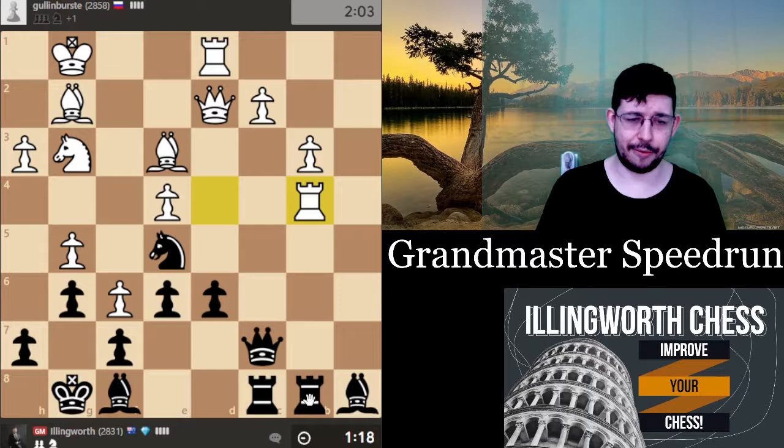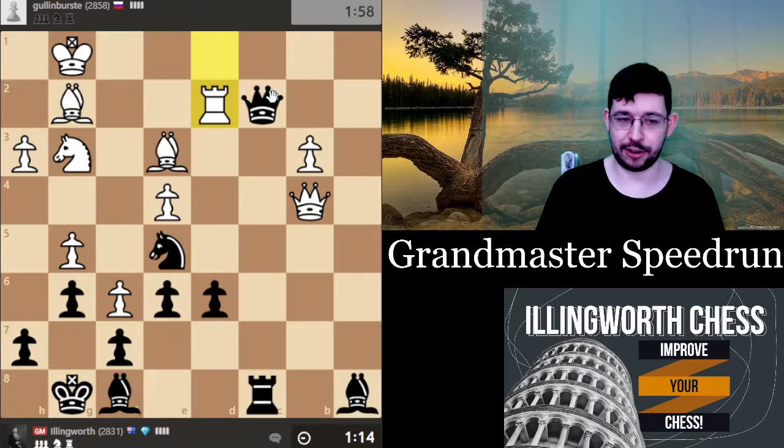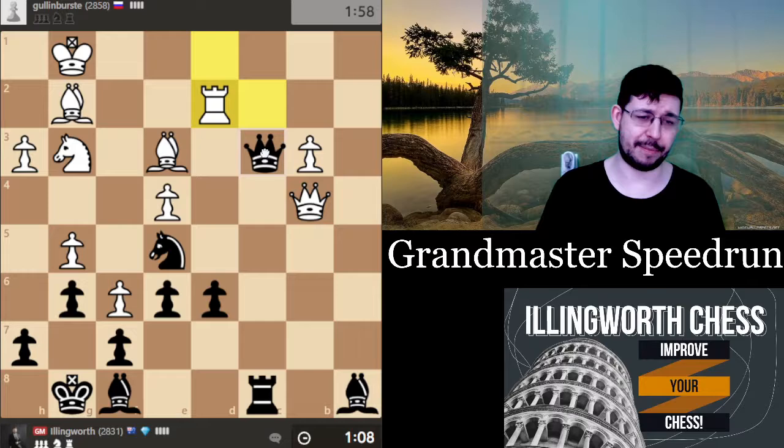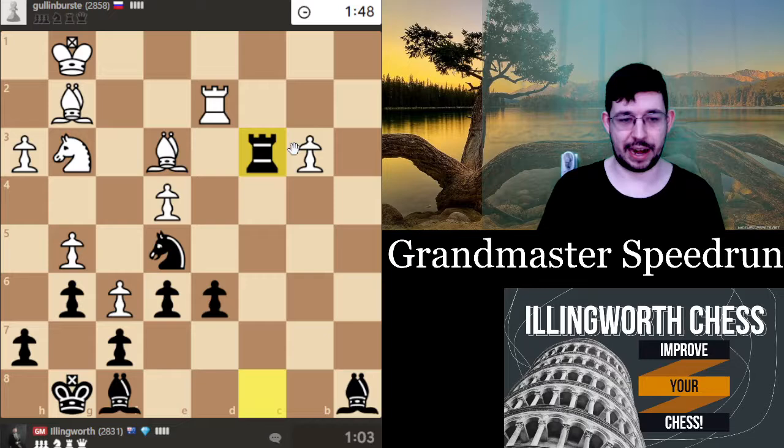Knight d6, d5 — rook b4 is kind of surprising to me, but okay. He goes rook c1 and ends up winning the queen. I actually think I get decent compensation there, but that's what he should have done. Go queen — I could go queen c3, actually. Does that just win material? Yeah, I think that just wins a pawn, so that's what I'm going to do. I need to play a little bit faster around this point.